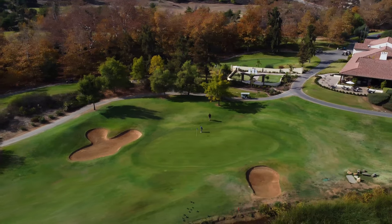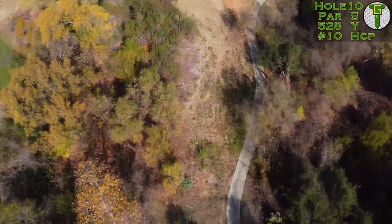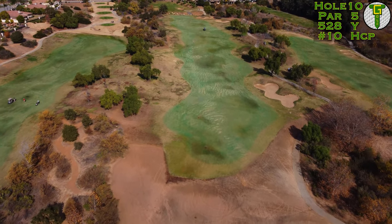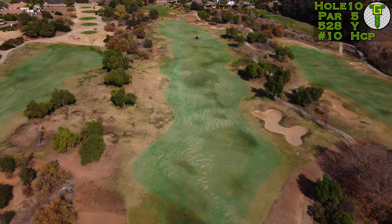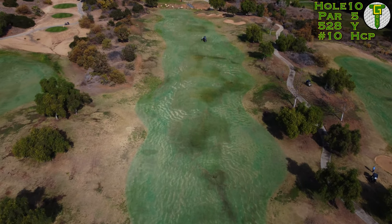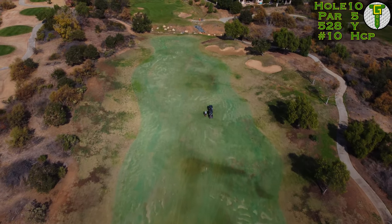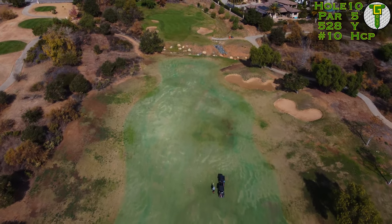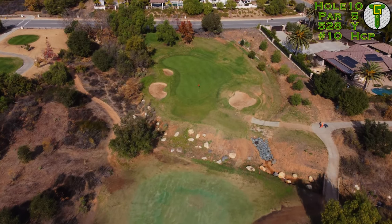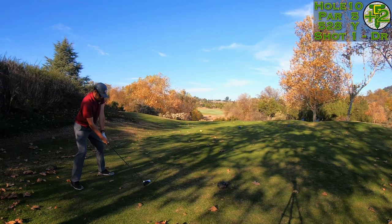The 10th hole is a par five — a mid-range par five in the grand scheme of things. Only 530 from the tips and it's going to play straight up the hill. The entire golf club sits up on a ridge so there are lots of terrain changes to take into account. That fairway bunker on the right is going to be a problem off the tee, and then it's the severe slope up into the green. There's also a rocky trench right in front of the green — that's known as a barranca here in California. If you go down in there you could chip it out on a day like today, but not after a lot of rainfall. It's a downwind par five so let's send this thing.